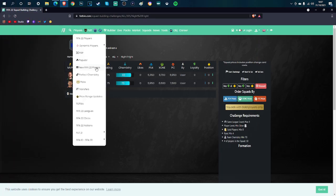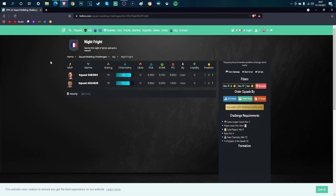Welcome back to another brand new FIFA 22 video. It is a brand new SBC cheapest method. I can't get my words out for some reason, but I'm trying to get it out quick for you guys so you can complete the SBC as quick as you can. The SBC is going to get you a 25k pack, which is a premium gold players pack — and that is the Night Fright SBC.